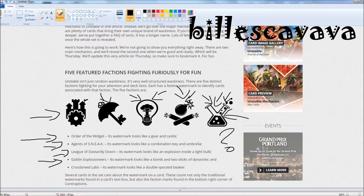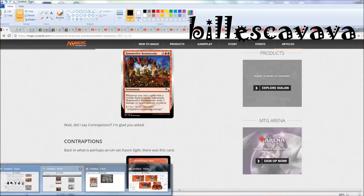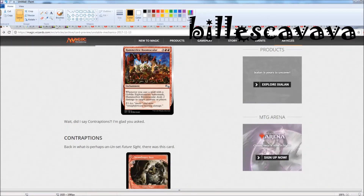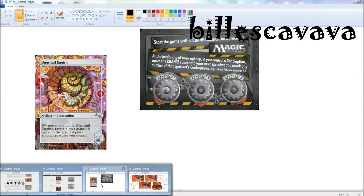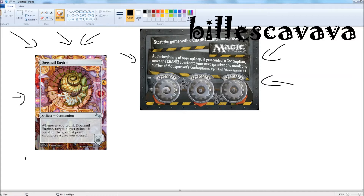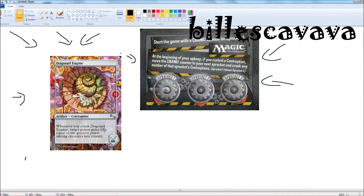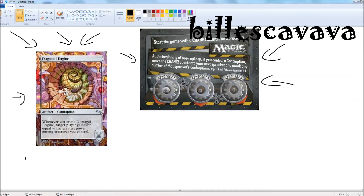Cards are silver-bordered, of course, though there are some that aren't. Cards coming from Future Sight being put into the set — one of them is actually going to have a black border. And you've got Contraptions. Contraptions don't have any border and they go in a separate contraption deck. You can have three of them out, but you can only activate them once every three turns. Each time you activate one, it moves on to a different spoke — what they're calling a sprocket. So you've got three sprockets, and every time you crank one, you move to number two, then number three. Contraptions are singleton, so you can only have one of each kind.